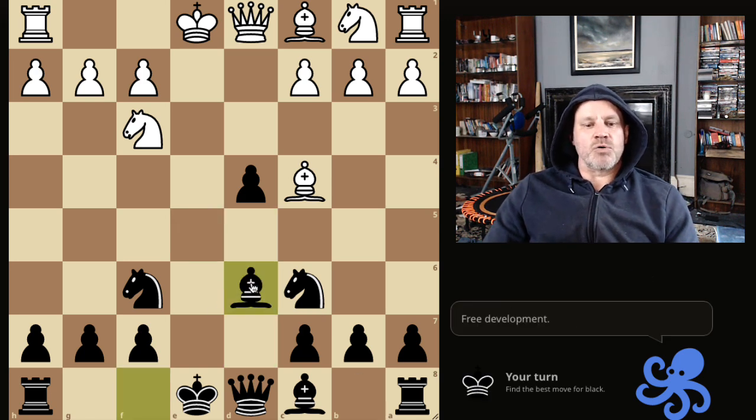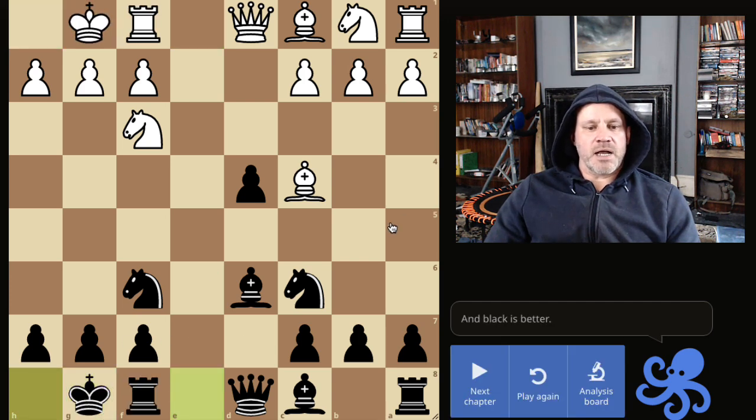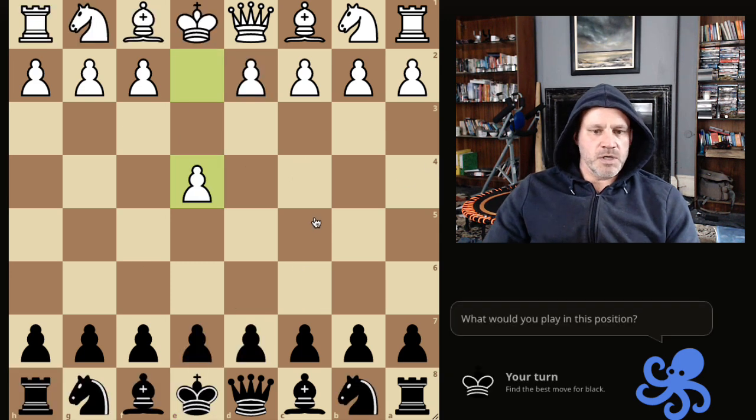No worries at all — free development. We are now getting ready to castle. Just castle there and black is just better. Look, we've got three pieces out, king is safe, we've got the pawn in the center, and we're just going to have a perfectly fine time of this. So don't have to worry about that en passant option.